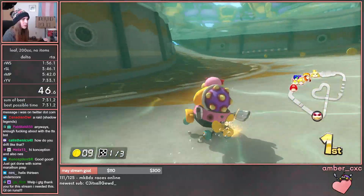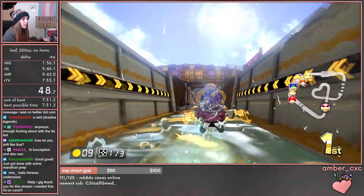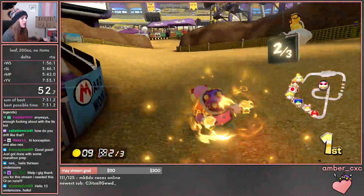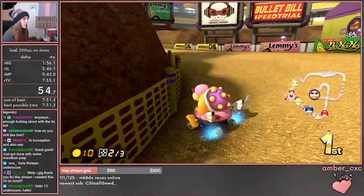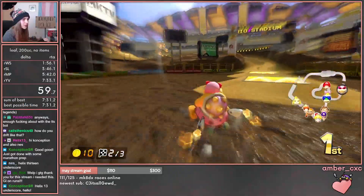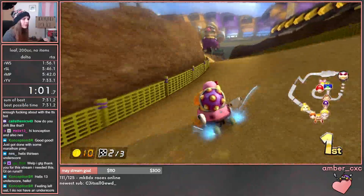Helix13 underscore — I like typing out underscores and writing out the numbers in someone's name sometimes, that's fun. Amber underscore CXC is also a very good one, IMO.